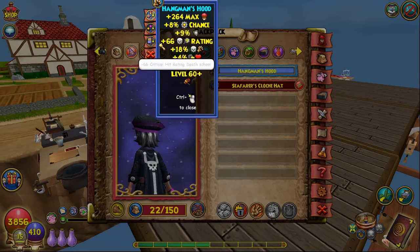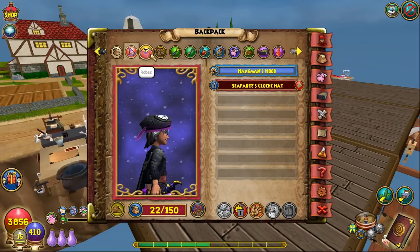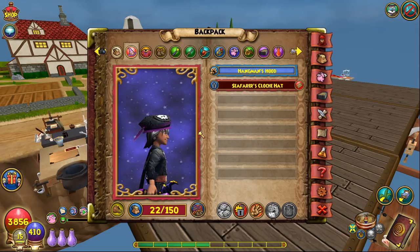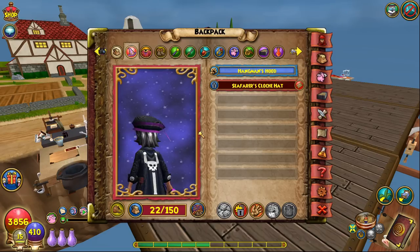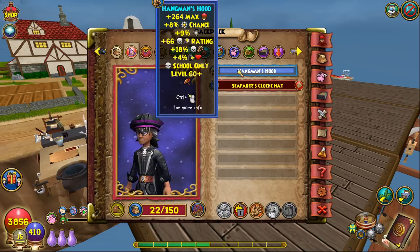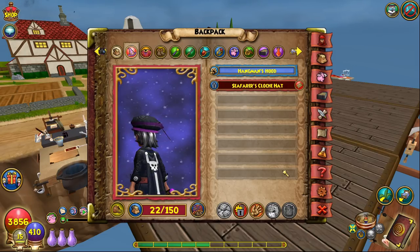It has very good drop rates. To get this hat, you can farm Luska Charmbeak, who is the first of the two bosses in the Waterworks dungeon. Allegedly, people say you can also get this hat from the final boss as well. In the past you weren't able to get it, so I'm not too sure on that. You can get the robe and boots from the final boss, but not from the first boss.